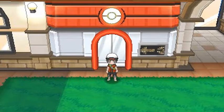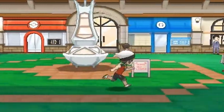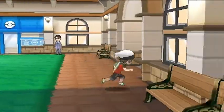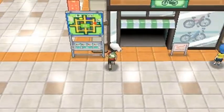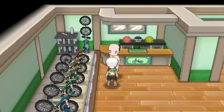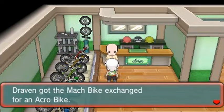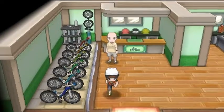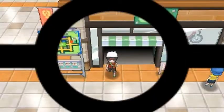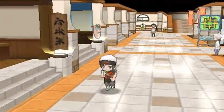In our next side quest we're going to the cycling road. I don't want to be judged with the bike I have going into the cycling road, so let's talk to this guy and switch my bikes. I got an acro bike, meaning I won't be timed for speed records on the cycling road — I'll beat that speed record later.